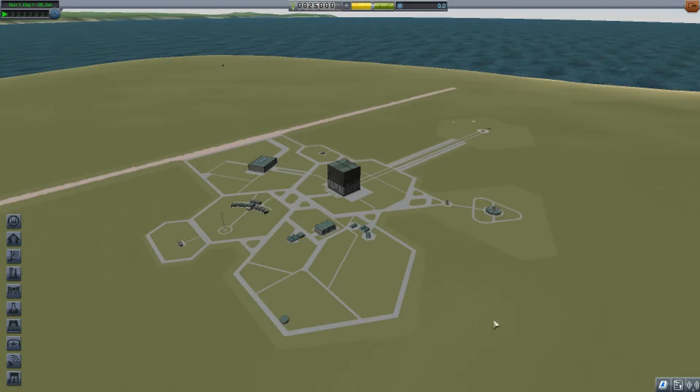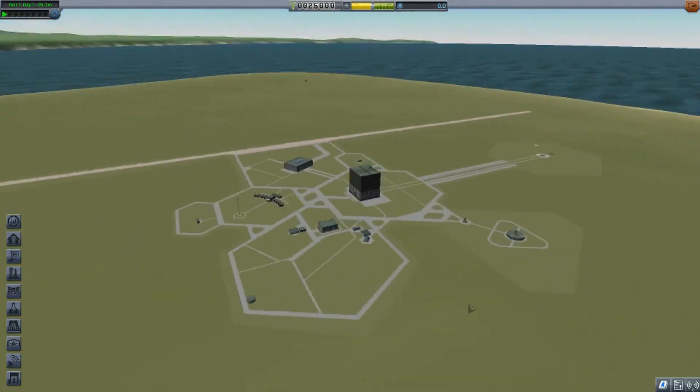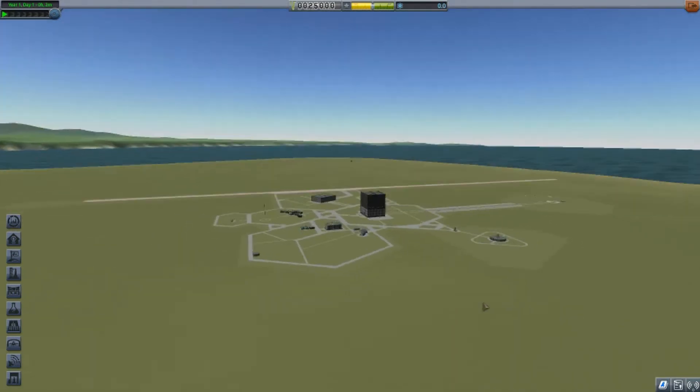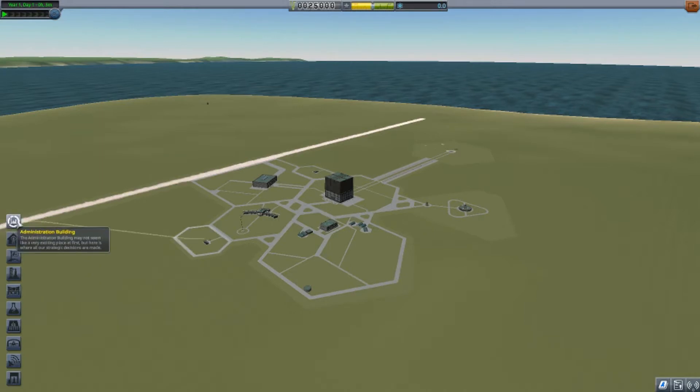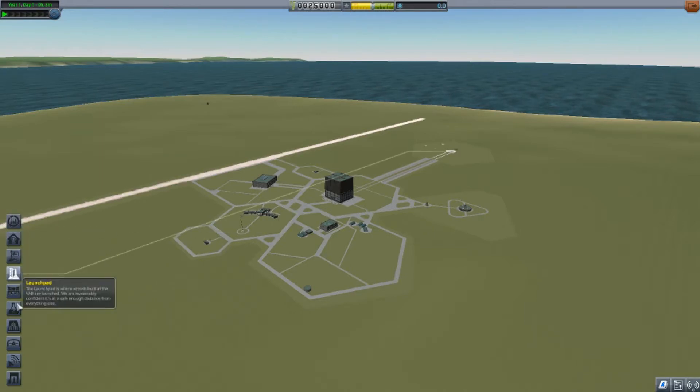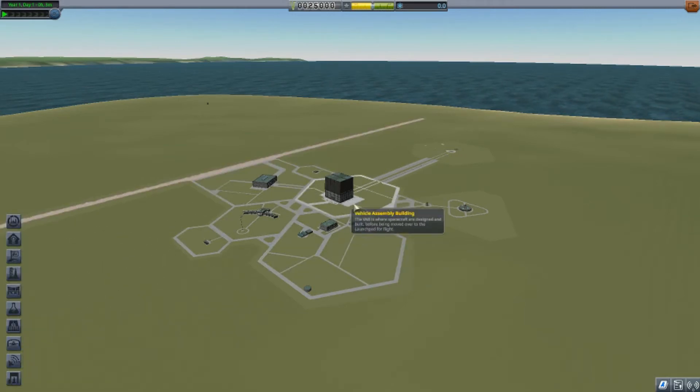When you're in this screen, the controls are pretty basic. You can use your mouse to rotate around and zoom in with the scroll wheel. Hovering over any of the buildings will show you a drop-down menu explaining what it is, or you can just click on it to go there. On the left side there's a quick-click menu, though I generally just go straight to the buildings directly.